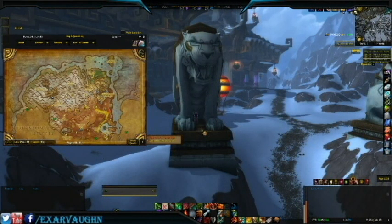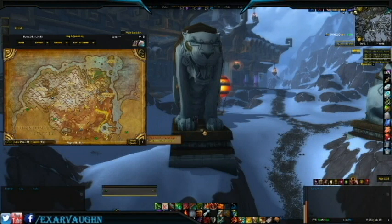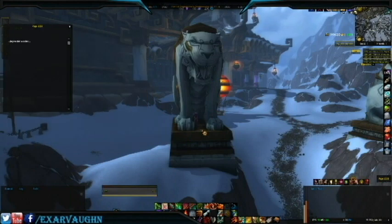Our seventh page, number 2351, is found in Kun Lai Summit at the Shado-Pan Monastery, between the legs of the left tiger statue. Clicking on it, we are told: Bejeweled Watcher.